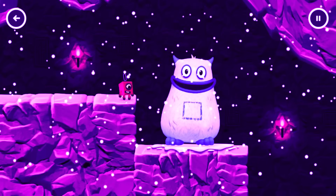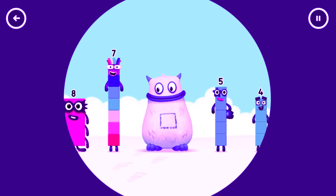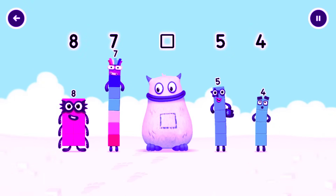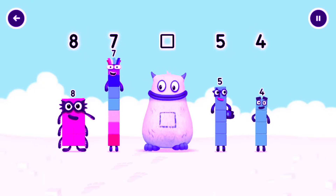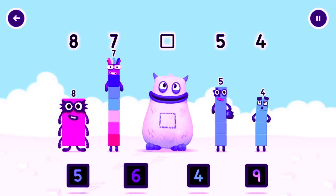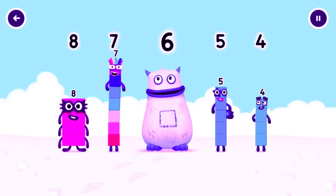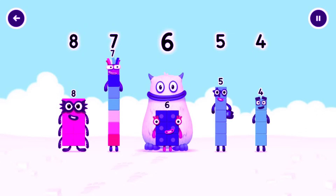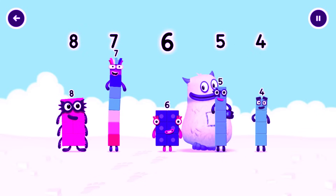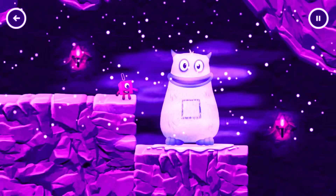Yum yum, here comes Big Tom! Find the missing number to reveal who's inside Big Tom's tum. Eight, seven — yum! Five, four — yum yum, who's in my tum? Six — you cracked it! It was in my tum. Yum yum, well done! Eight, seven, six, five. Four, four, four, four — I'll be back!